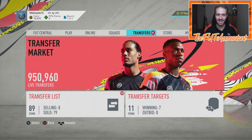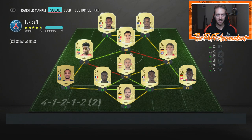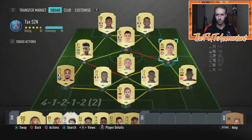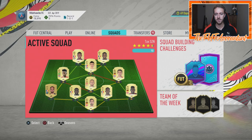We got into the game today because of EA Access. I'm sure you guys know that EA Access is out. I packed Muller Untradeable today from the level three upgrade — it was a 7.5k pack. Made that team for right around 10,000 to 12,000 coins.